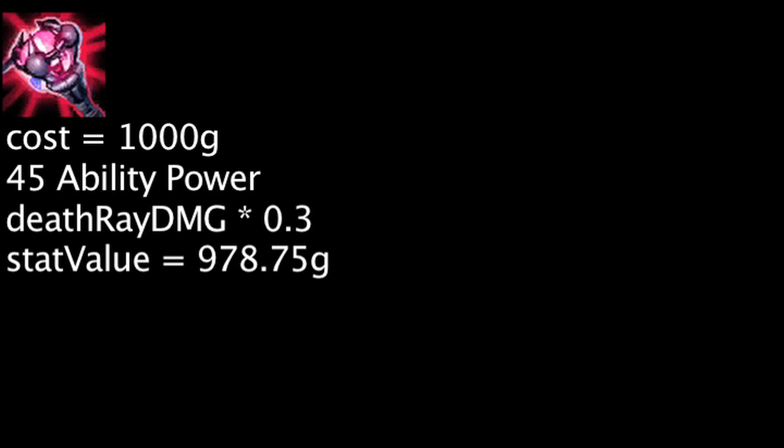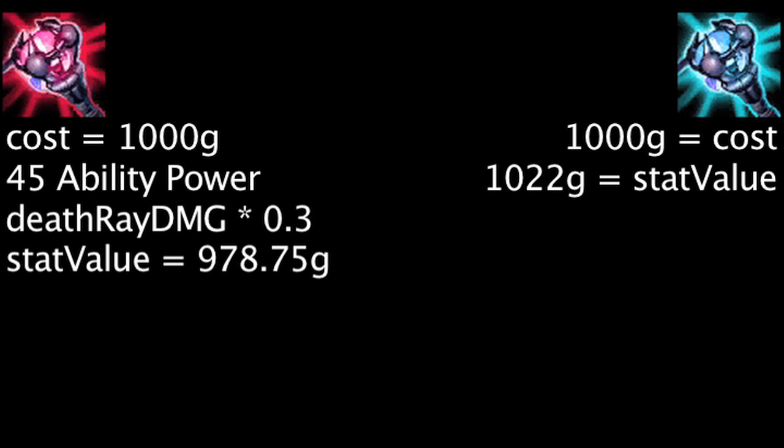In order for the death augment to be more cost-effective than the gravity augment, the bonus magic damage must have a value of 43.25 gold or more. Since this is less than the cost of 2 ability power, it is safe to say that the death augment is more cost-effective than the gravity augment, not taking the gravity augment's cast range increase into account.